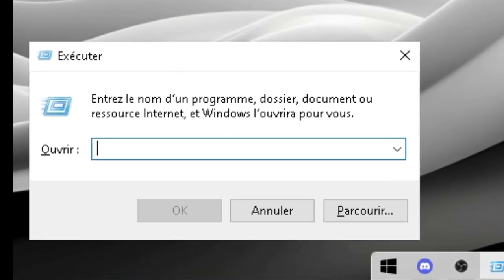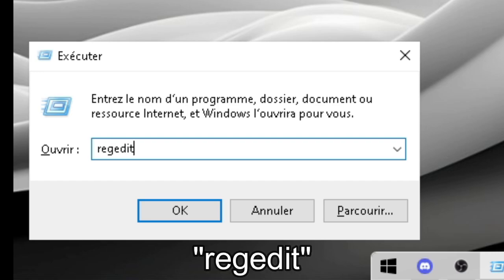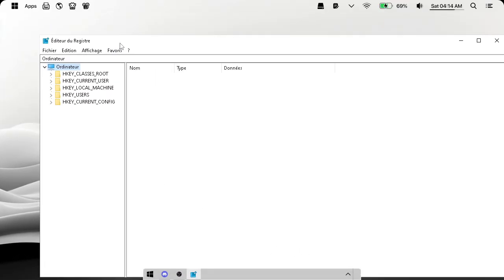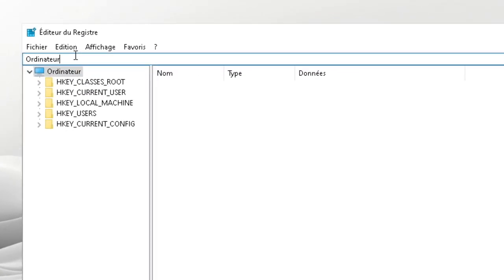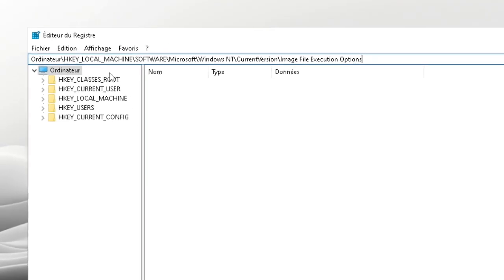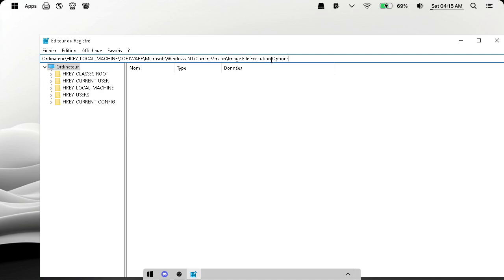Type 'regedit' in the box. Click on Computer, then paste in the location I left in the description and press Enter.